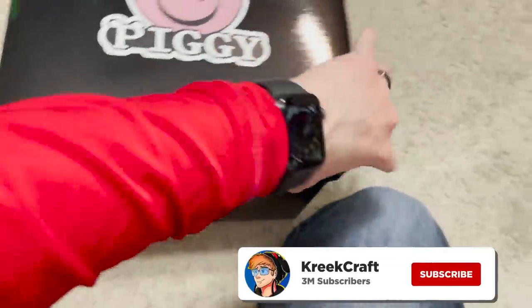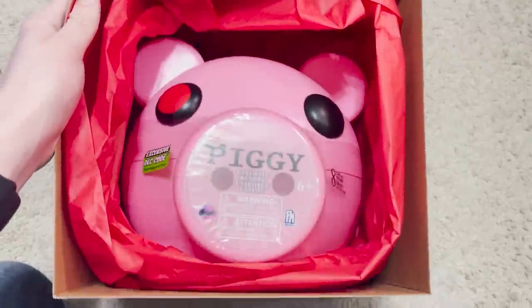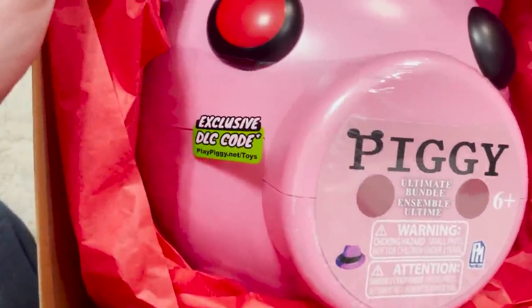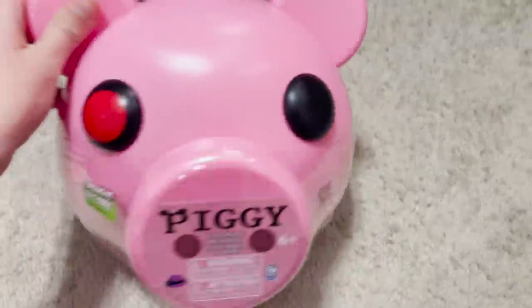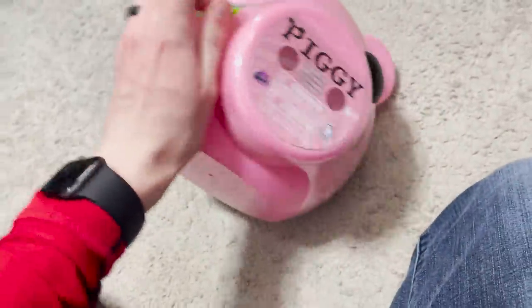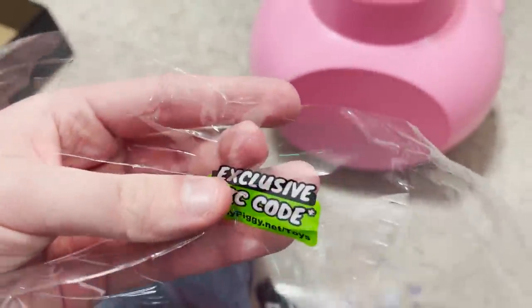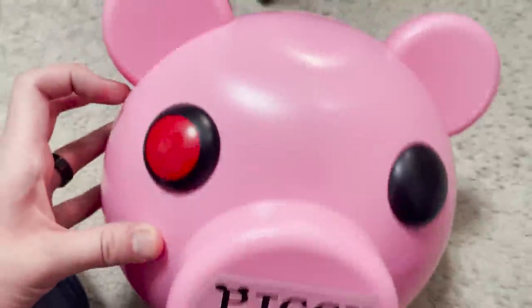It is extremely difficult to open these boxes with just one hand. Minitoon sent me a giant Piggy head — an ultimate bundle and a DLC code. Let's get this out of there. Oh okay, hopefully everything's fine. It's a Piggy — oh I see, that's clever, that's real funny. He made a Piggy bank. I need to get this open — oh wait, my code! No no no no — oh okay, that's not good, I may have ripped my code.